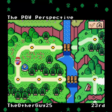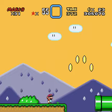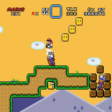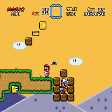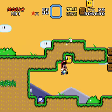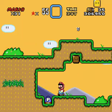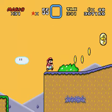The POW Perspective by the other guy — 23rd place. So this is going to be something. This could be pretty darn sporty. See, there's a P-Switch right there. That's where it wrecks right here. I sense there's a P-Switch run. Is there some kind of a P-Switch run?